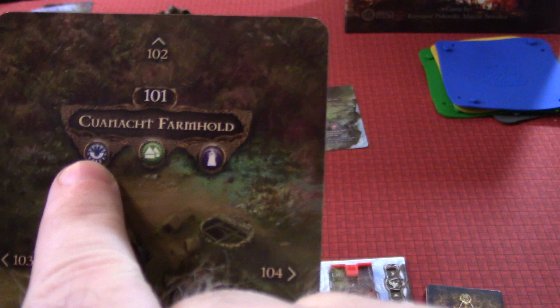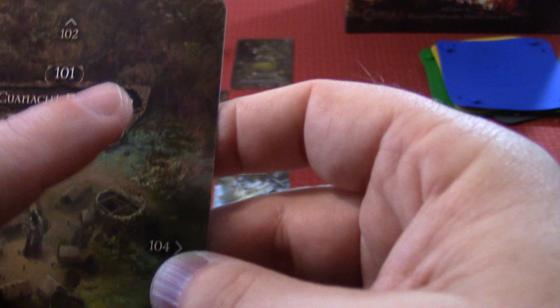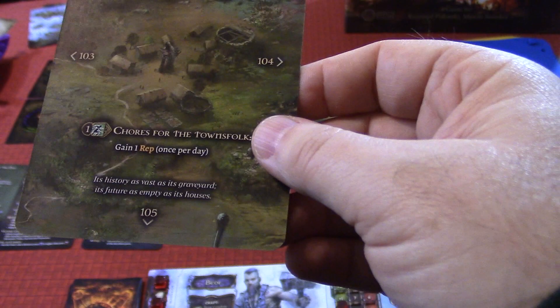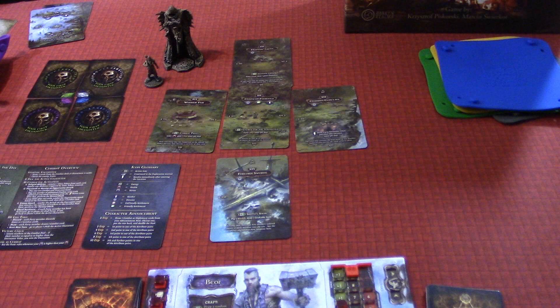This icon represents dreams — if it's here, when you sleep you will have a dream or nightmare. This green village symbol means it's a friendly village. This little purple one means there is a Menhir. There's beautiful artwork of the surrounding countryside leading into the ruined village of Kunak. Under normal circumstances you would spend one energy and get to do chores for the townsfolk — you gain one reputation per day. Then there's flavor text: 'Its history as vast as its graveyard, its future as empty as its homes.' That sounds really sad. We're not going to use the back of the card in the tutorial.